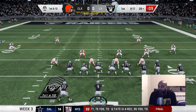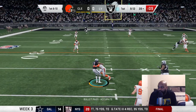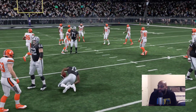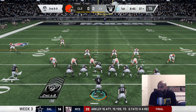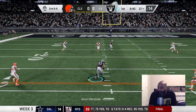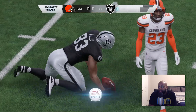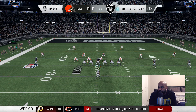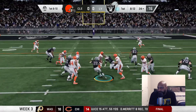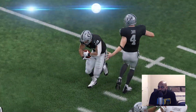First and ten for the offense after the huge run. Carr goes to the air, hits Terry but he only picks up two yards. Second and eight — Carr back in the gun, here comes the blitz. He has time and finds Waller wide open at the marker. He gets upfield and picks up 13. Great start for the Raiders offense so far. Carr is under center, gives it to Josh, follows behind Thune and fights his way down to the 21-yard line — picks up three.